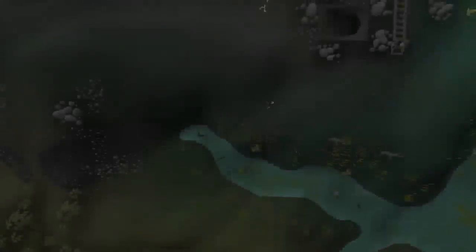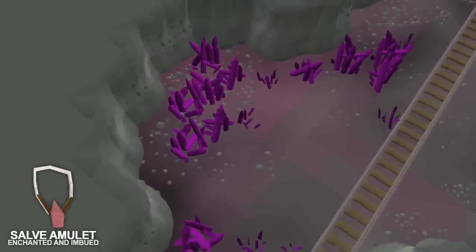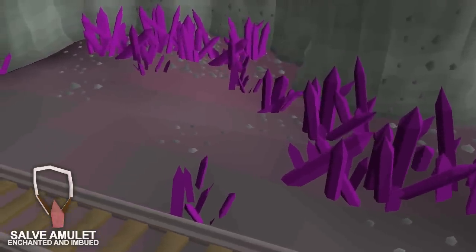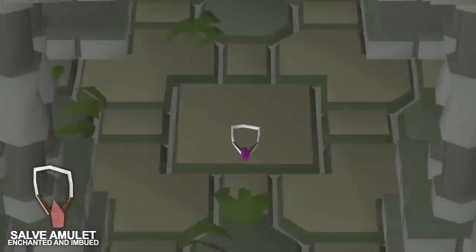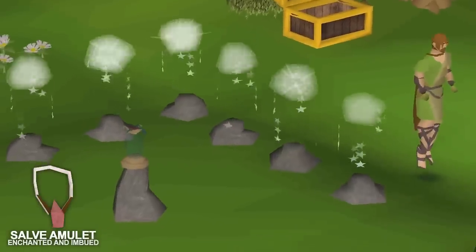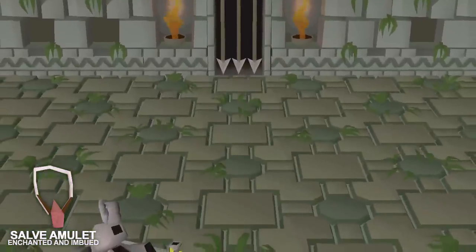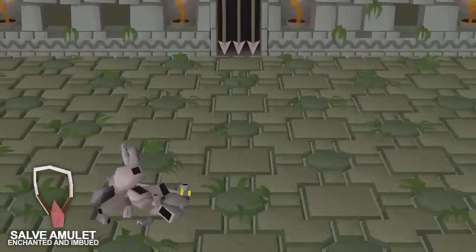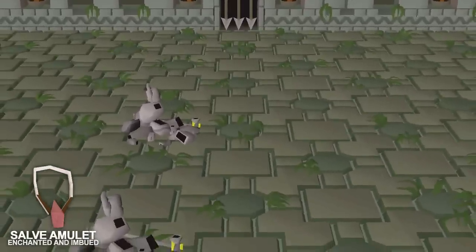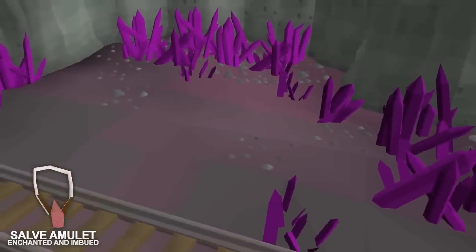Next is the Salve Amulet, imbued and enchanted. After the Haunted Mine quest you can mine Salve Shards using a chisel and string it with a ball of wool. The Salve Amulet gives a 15% attack and strength boost whenever you're attacking an undead monster. Imbuing it at the Nightmare Zone moves that 15% boost to magic and ranged as well. Enchanting it after completing Tarn's Lair mini quest boosts it to a 20% attack and strength boost, and if enchanted and imbued it gives a 20% ranged and magic boost as well. This item is essential especially for raids and any other undead monsters or bosses in the game.